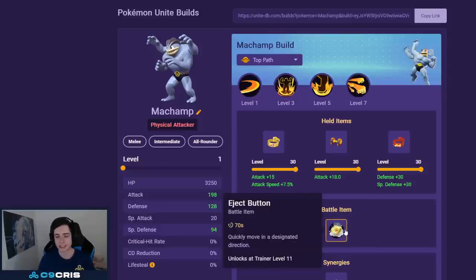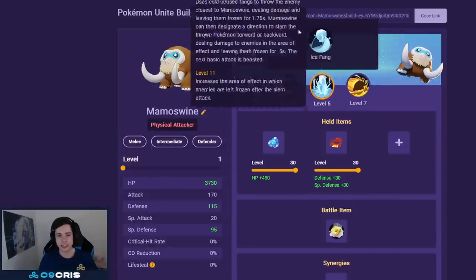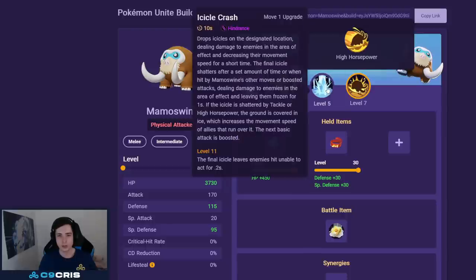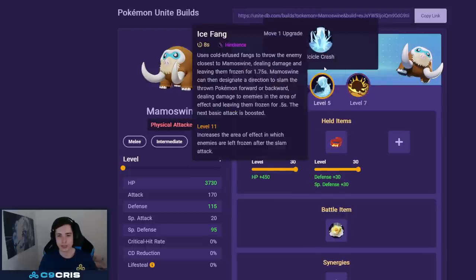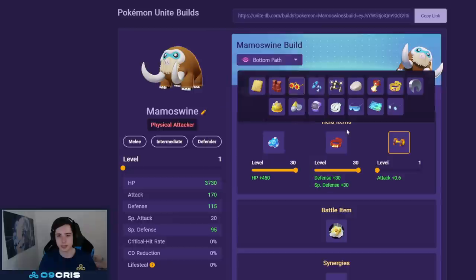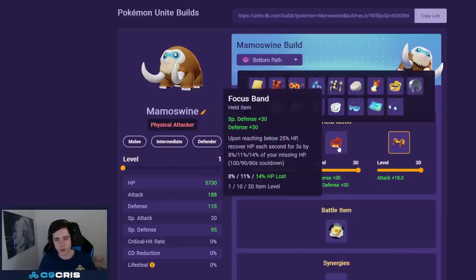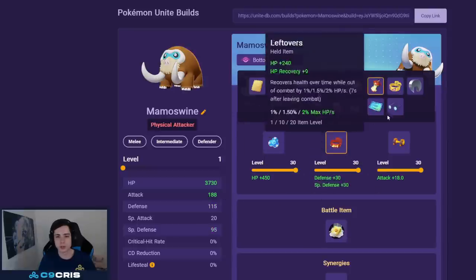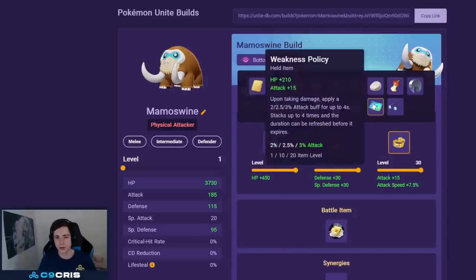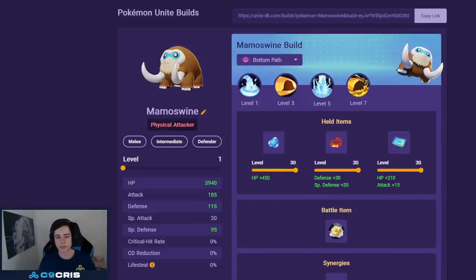For Mamoswine the best build is Ice Shard, High Horsepower, and Ice Crash — but honestly you can go any ability combination: Earthquake/Ice Shard, Earthquake/Ice Fang, or Ice Fang/High Horsepower. This is probably the most consistent build. For held items I recommend Body Barrier, Focus Band, and then either Attack Weight, Weakness Policy, or Muscle Band — all totally fine. This build has pretty good scalings so Attack Weight works well. For battle item Eject Button again — nothing else really works.